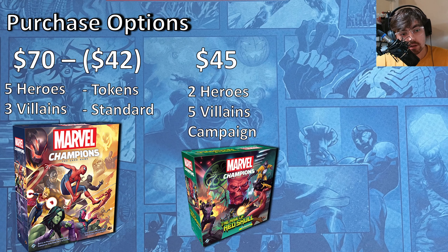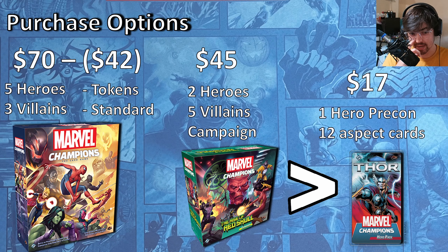Your next option is campaign boxes. Every campaign box will come with two heroes and five villains, along with a playable campaign, and they're all going to be about $45. The price hasn't gone down on them as much as the core box has. The third main option is hero packs. A hero pack will come with one hero deck — a pre-constructed deck. It's not completely optimal, but it gives you all the cards you need to play that hero, and it's a functional deck most of the time. It also comes with roughly 12 aspect cards, depending on what hero you get.